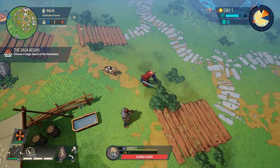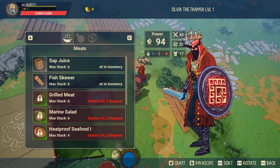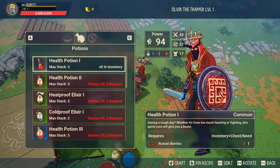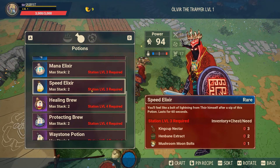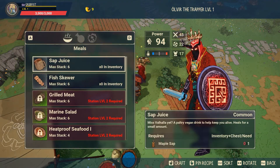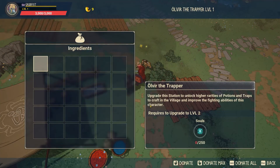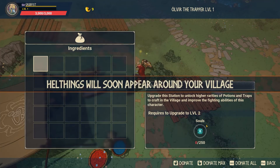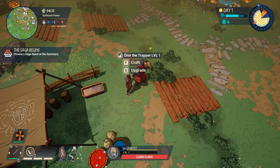The bottom left vendor is Olvir the Trapper — he is the consumables vendor. You go visit him if you would like to craft food, health potions, or any kind of potion, or traps. Now, all of these vendors, if you activate them with the upgrade button, are upgraded purely with souls: 250 to get to level 2 since they start at level 1, 500 to get to level 3, 1000 to get to level 4, and 1500 to get to level 5, which would be their maximum level.